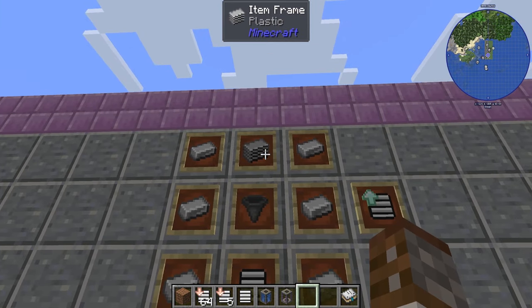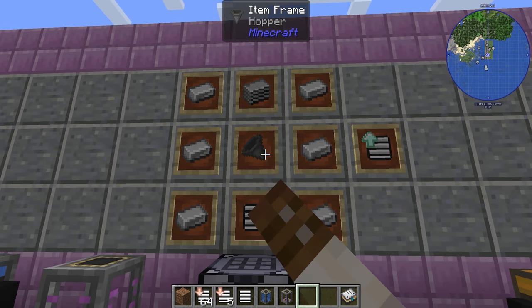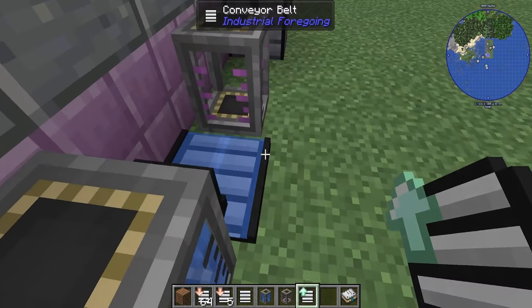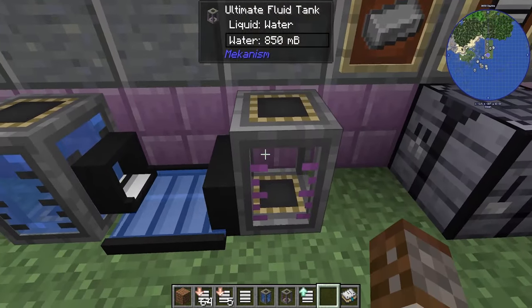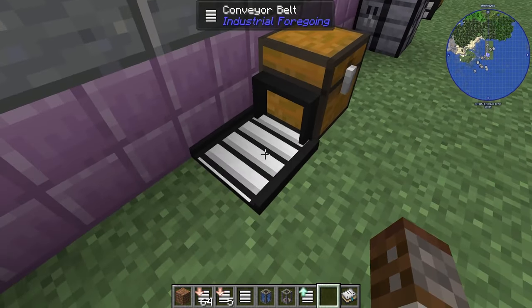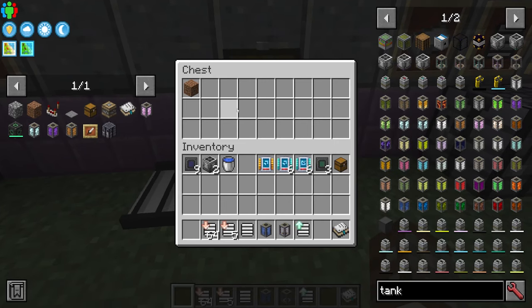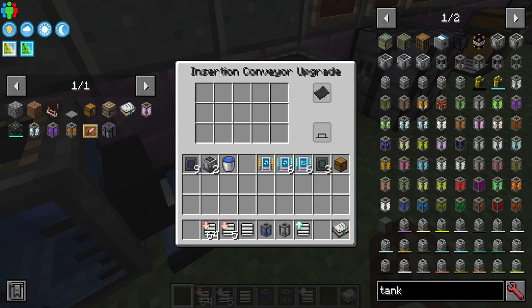The Insertion Upgrade is made with one plastic, a conveyor belt, a hopper, and six iron. Place it onto the conveyor belt and it will start inserting items or fluids into the adjacent inventory or tank. It works the same way for chests — throw a block on the belt and it goes straight into the chest.